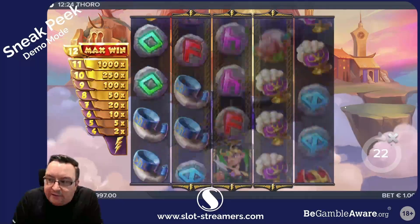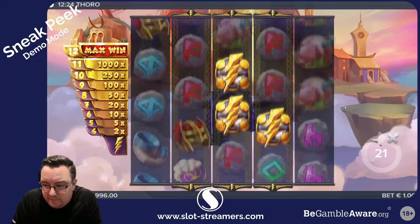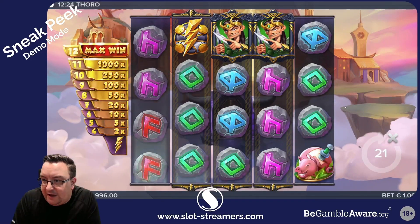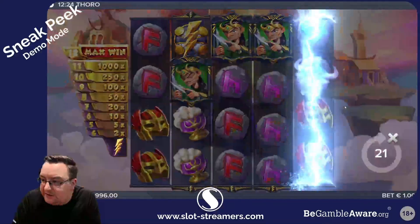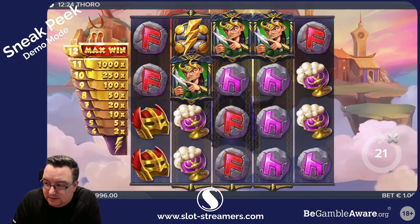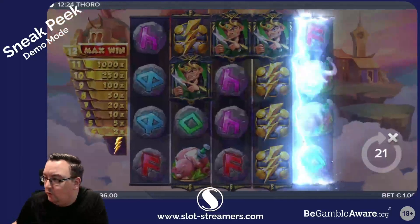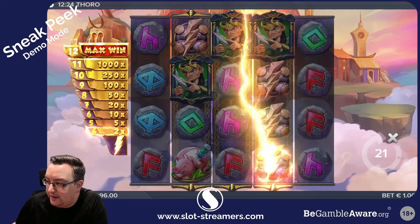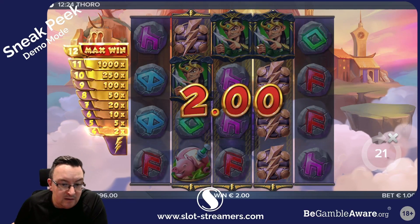You will notice down the left-hand side of the screen there are some values you can win, ranging from 2x up to a max win. Those values are awarded by the lightning symbol hitting the screen, anywhere from four upwards.